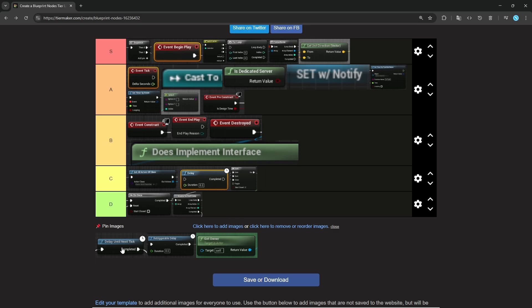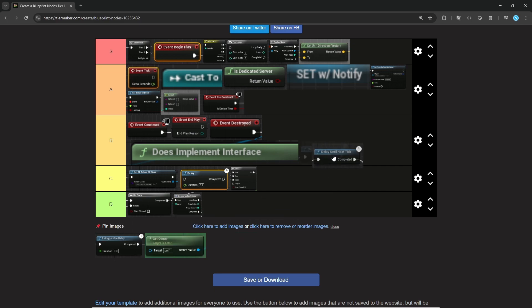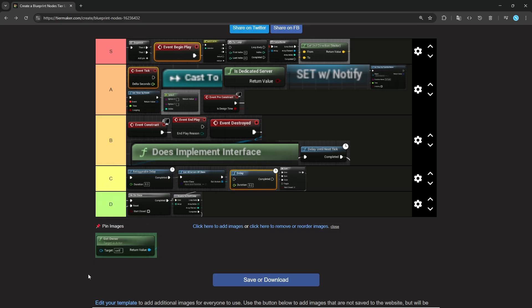Delay on Next Tick is kind of convenient and nice. Instead of using real time, you can just offset something by a frame. I find that a bit more useful than a regular delay. I use it from time to time when needed, still not that much, and it's decently situational. Retriggerable Delay can be nice for some situations — basically you call something, and if that thing is called again, the delay is going to reset instead of triggering twice or ignoring the call. Probably a bit better than Delay, but still nothing crazy.